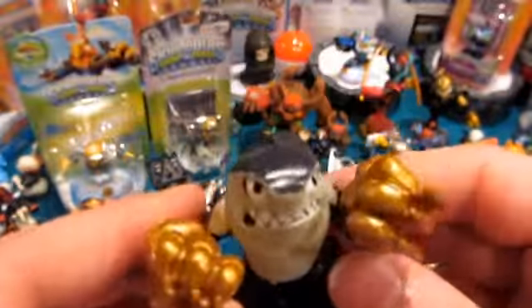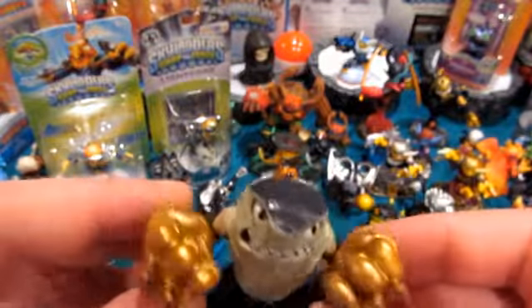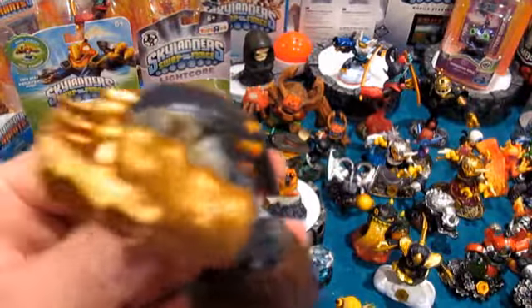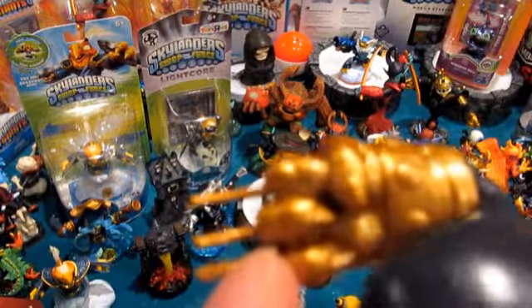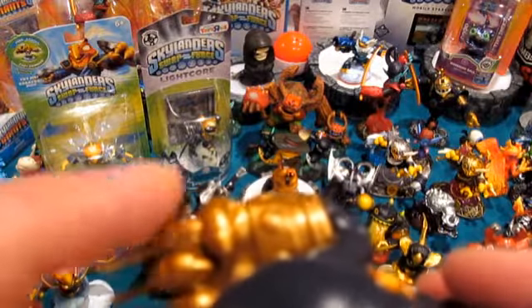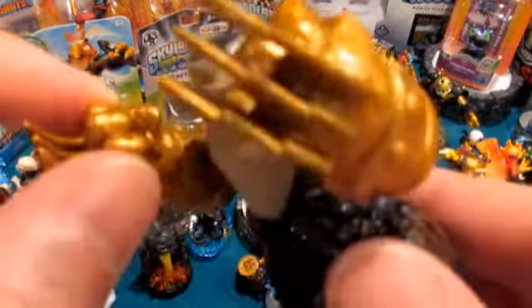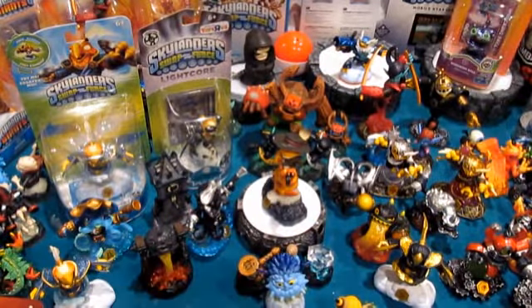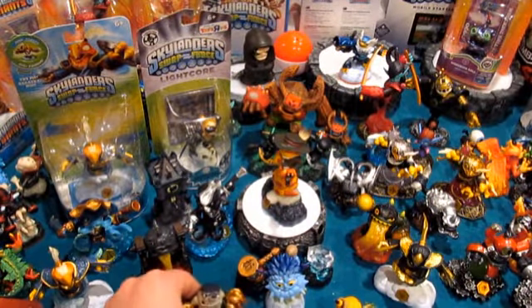I think he looks pretty good. Personally, if I had to pick one, I would probably say his Series 2 pose is my favorite, but this one is unique and incorporates the new Wow Power, which is something you can only do right now in Swap Force. Check out the detail on the inside of his glove — it's got three fingers with blades on them, and then the thumb turned in with sharp nails on both. Very impressive detail there for Knockout Terrafin. If for some reason you're against the battle packs, there is a single pack of Knockout Terrafin.